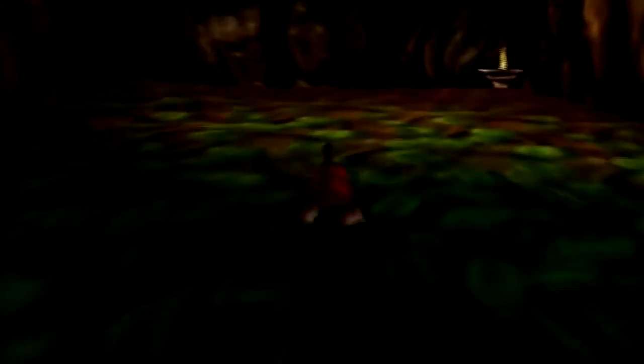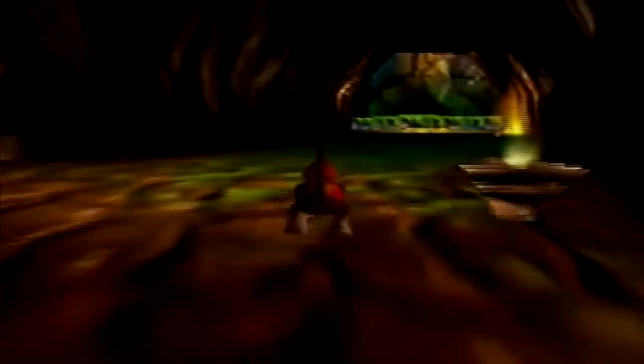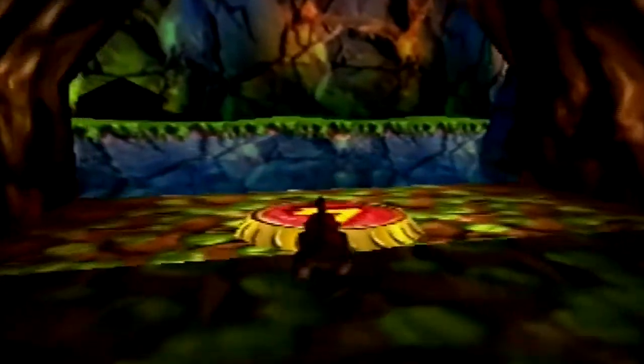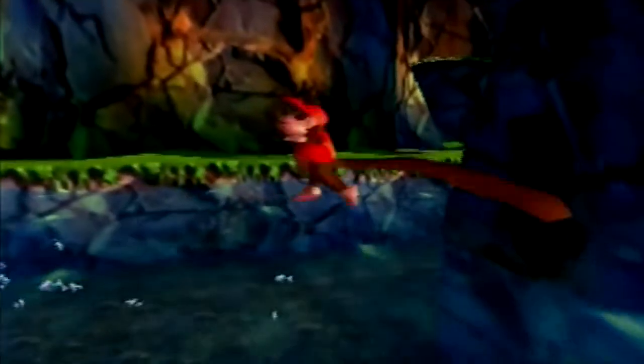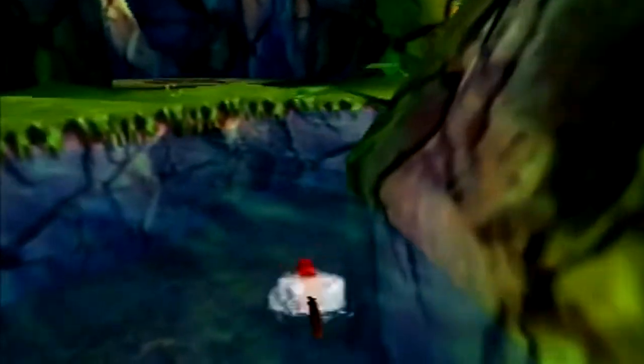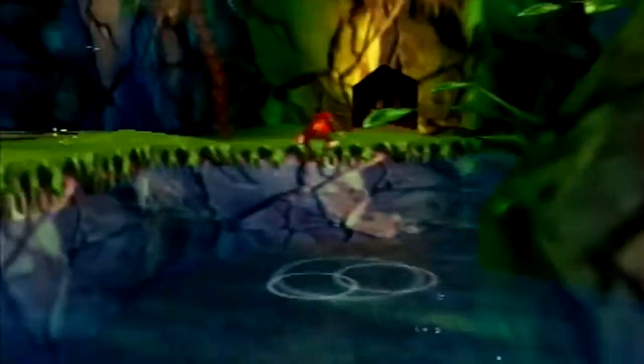Let's head back up to that mountain where we can obtain that golden banana from the switch we just hit. We're going to have to jump in the water and climb that huge vine to get up to where Funky's store is, and then we'll make our way up to the top of that mountain area.